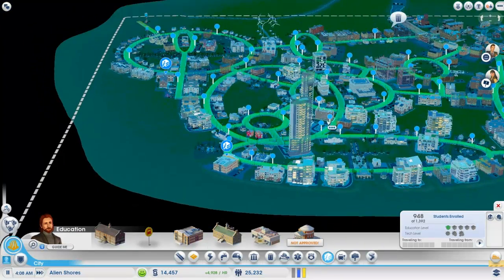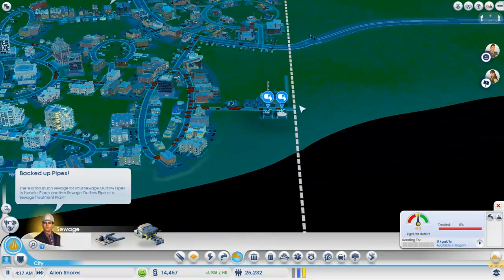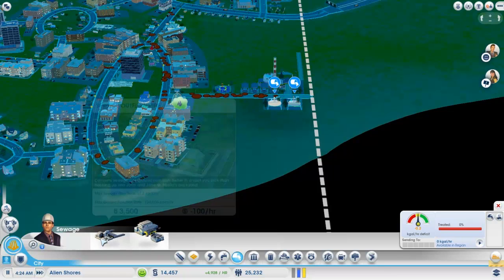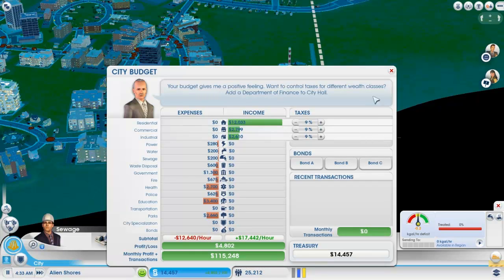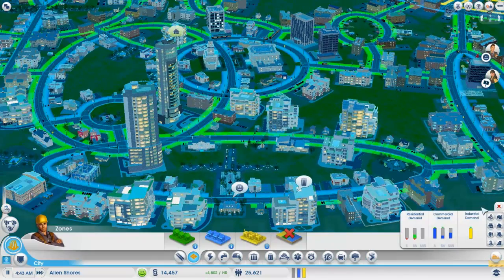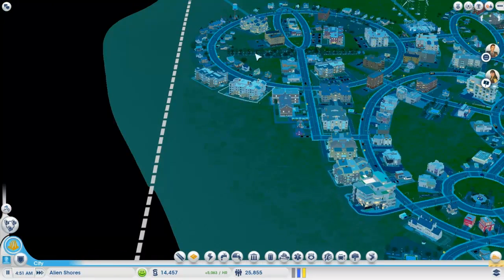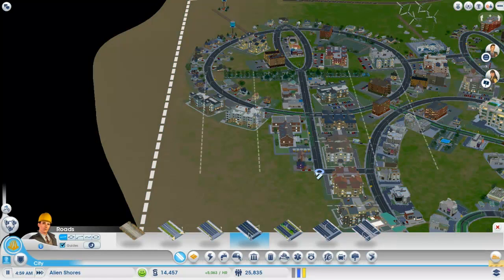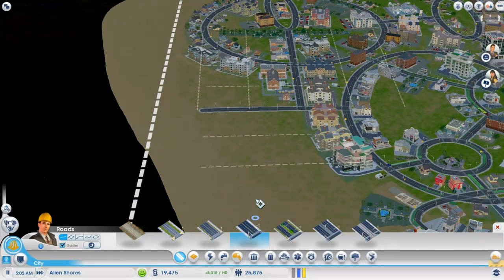Okay, yeah, everything's looking pretty good in this town. We're just waiting for morning to show up here and then we'll really evaluate the traffic. Sewage — man, I need... oh, we do have this now? I don't have enough money though. I need to keep my profits up right now — we're kind of slipping in profits actually. Let me start making some more money. I think we have demand for commercial. Unemployment crisis — we do seem to have an excess number of residents. We don't really have that many commercial sections yet, so we might have to add some more back here.